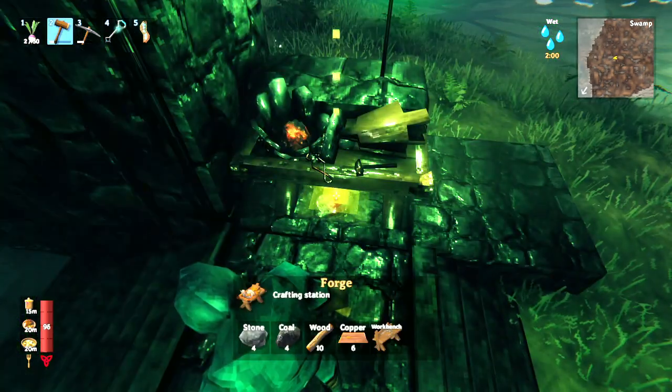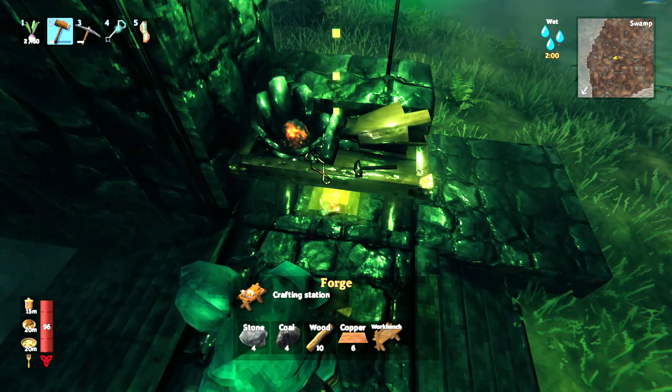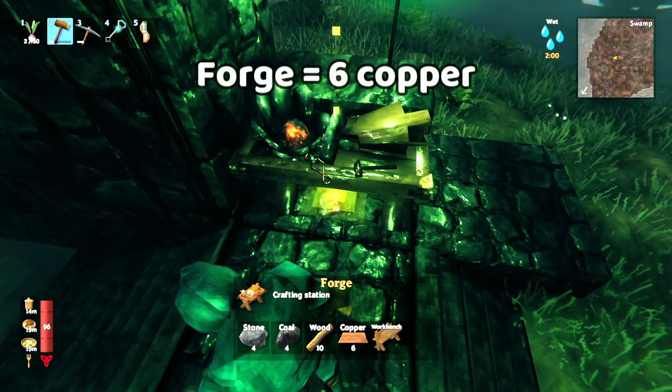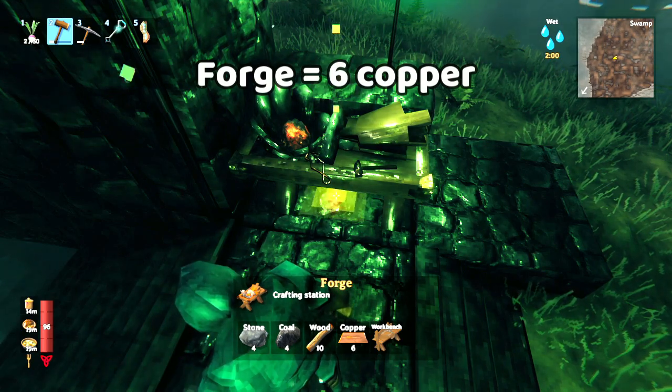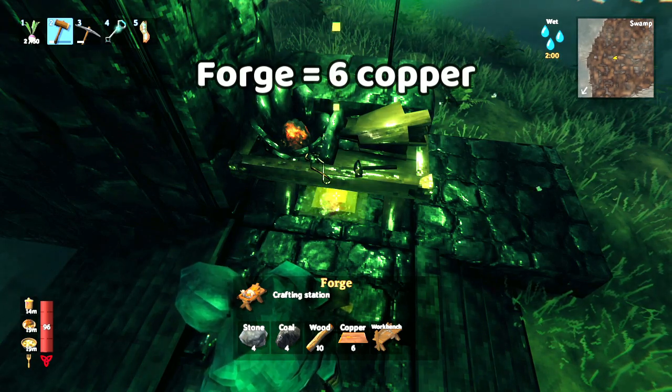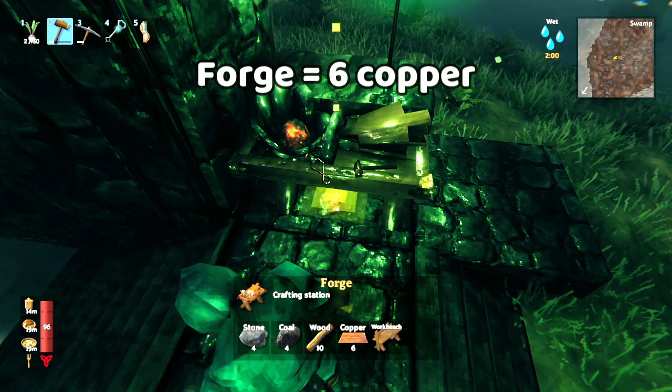Then we have the forge, which is going to be necessary to repair most of your metal gear — your pickaxe, your axe, your armor, all of this kind of stuff. So you're going to be using the forge a lot. The forge is a bit more complicated because it's the workbench plus 10 wood, 6 copper, 4 coal, and 4 stone. Usually the only thing you really need to remember here is the copper, because as long as you have 6 copper, you can find everything else no matter where you are.